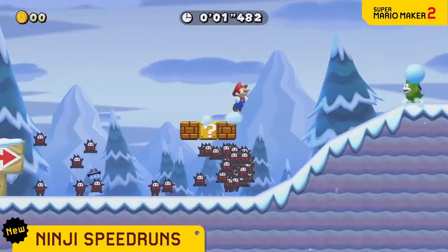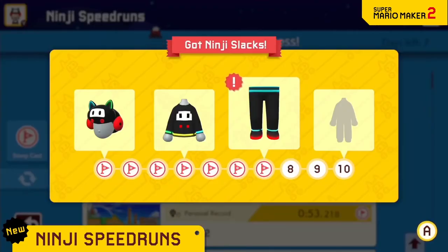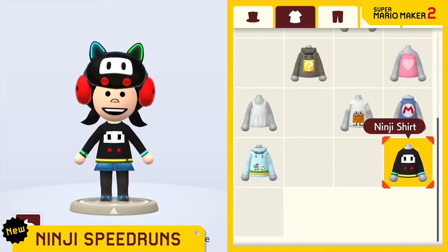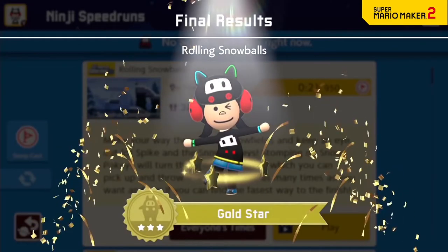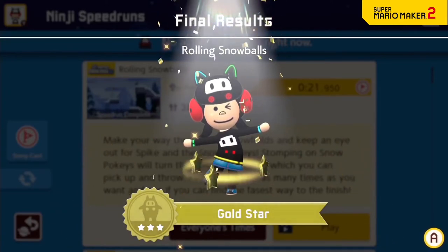Clear courses to collect stamps, and even unlock special Mii costumes. In addition to bragging rights, top players will also have gold stars circle around their Mii character for a certain period of time.